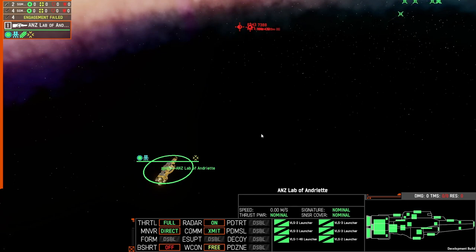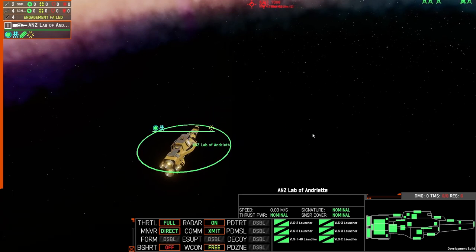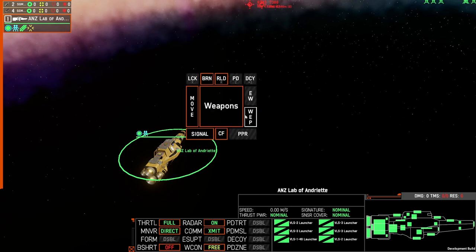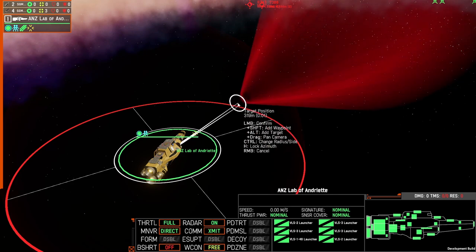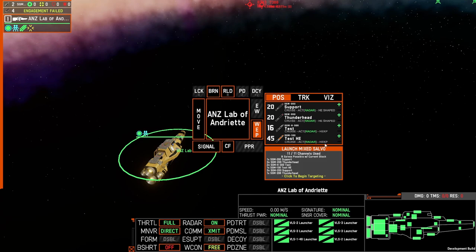You should still get range warnings if you are firing too far out. If you want to refire that salvo, right click again either on the track or into space and fire again. If you want a different salvo configuration, just come into weapons and select your new configuration — that will overwrite the previous one.